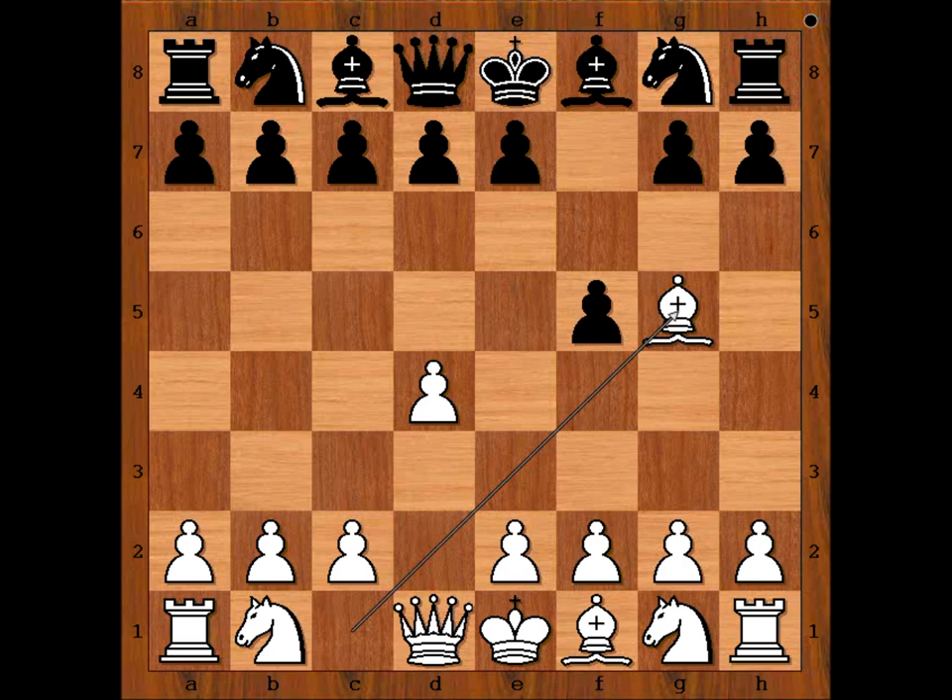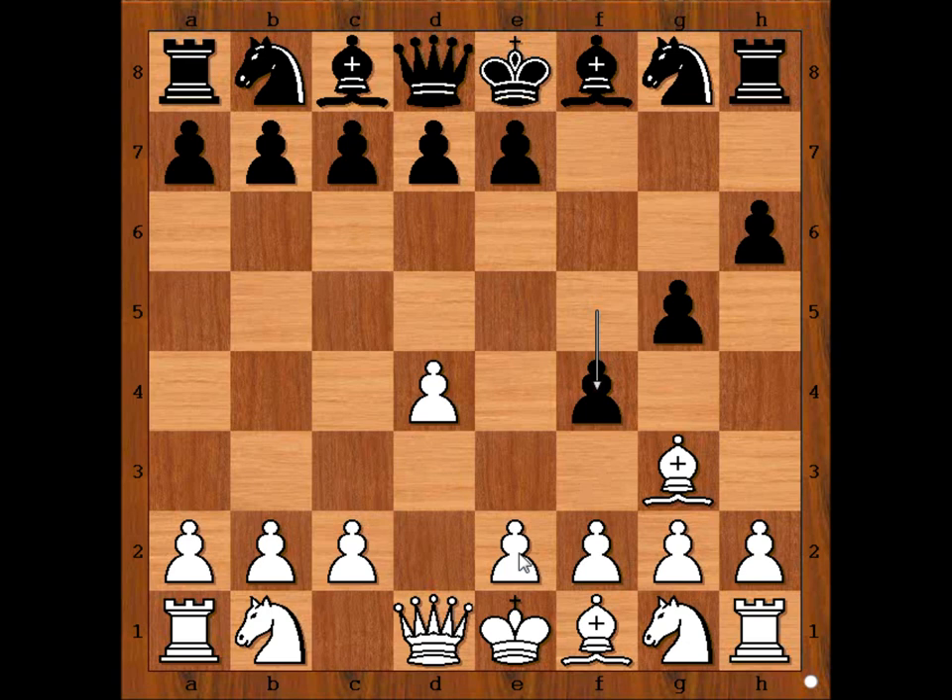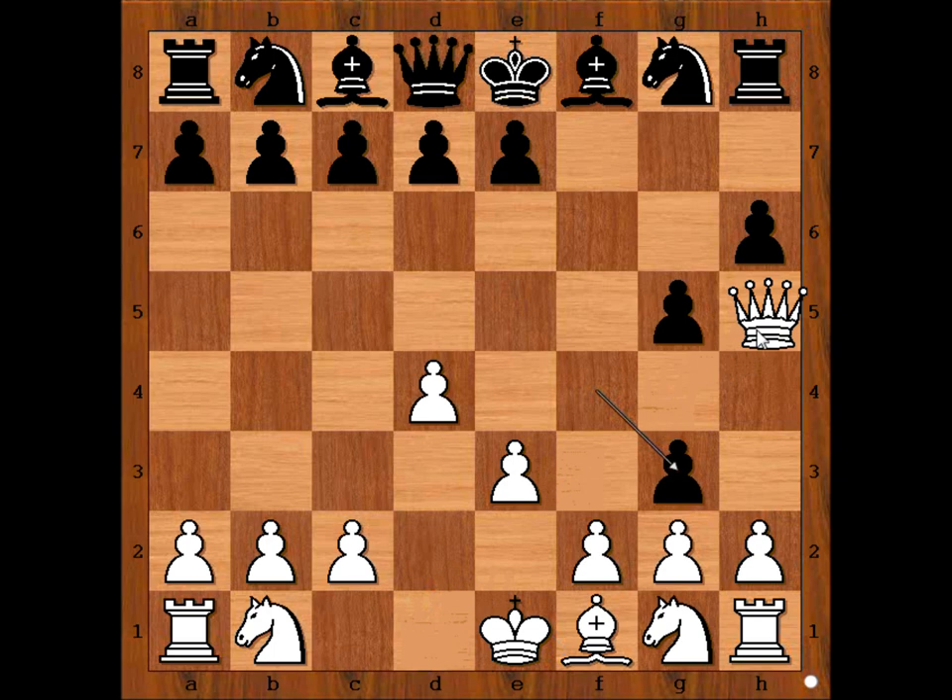Bishop to g5, g6. One other game which I would like to show you went like this: h6, attacking the bishop. Bishop to h4. G5. Bishop to g3, trapping the bishop — attacking the pawn. Pawn takes bishop, and how should white recapture? With the h-pawn? With the f-pawn? Or is there something else? There is something else — checkmate.